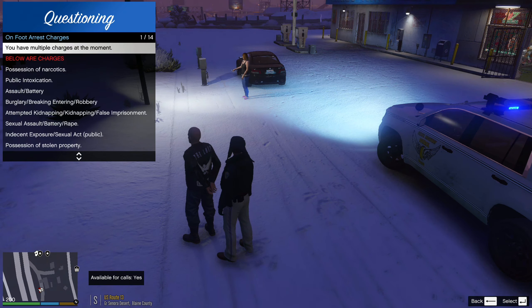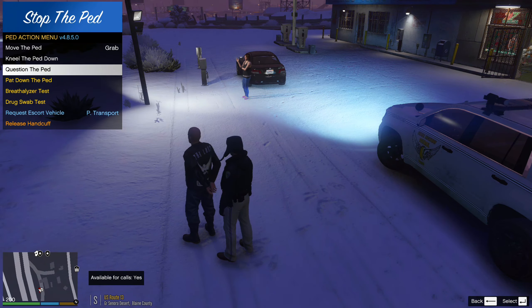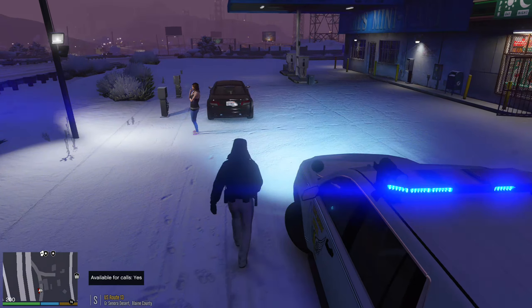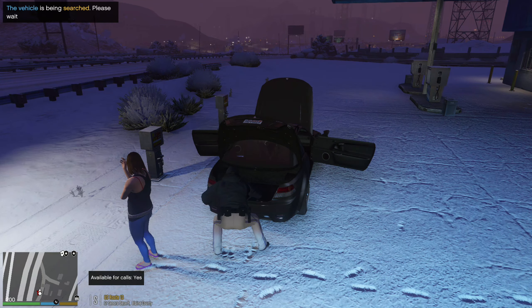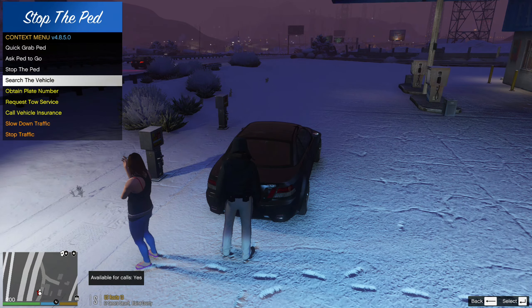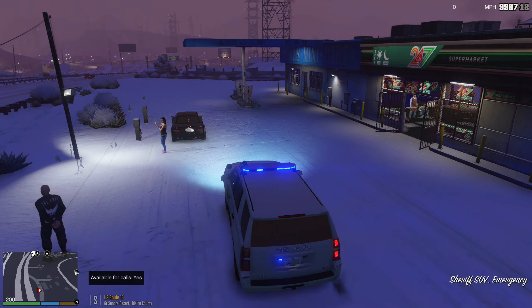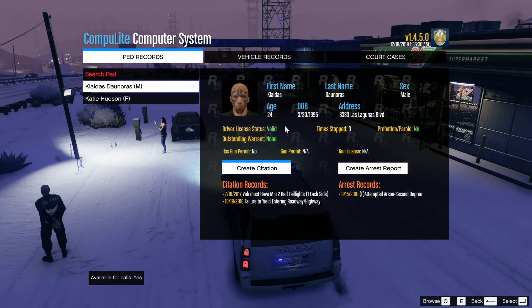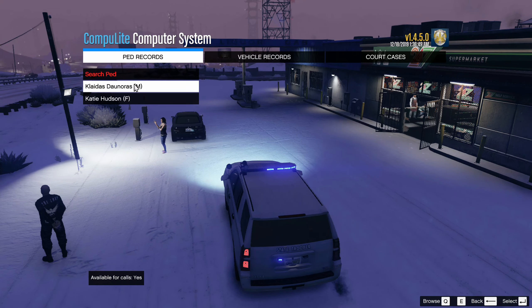Traffic arrest, on-foot arrest. You should have just worked an honest job — you should not have robbed the store. We'll run his name real quick. Actually we're going to run the plate of this black Zion — I think that's the Zion. Brown bag with money, a soccer ball, and a large bloodstain. He's 24, valid, not on parole, doesn't have a gun permit. That vehicle — that Sentinel — is registered to a lady. Not his.